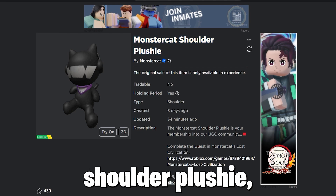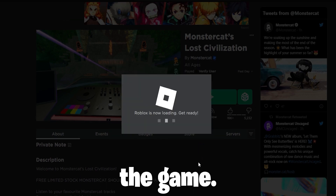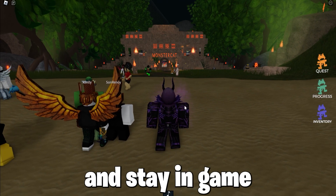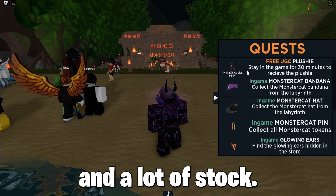To get the Monster Cat Shoulder Plushie, which has over 106,000 stock, you must join the game Monster Cat Lost Civilization and stay in-game for 30 minutes, so a pretty easy quest to get the item. And a lot of stock.